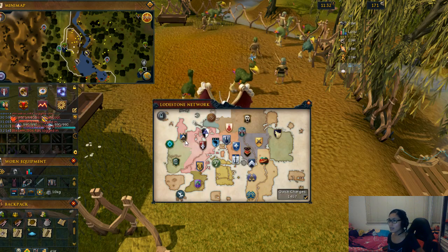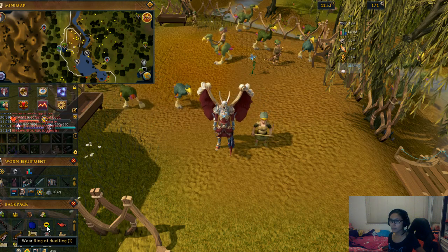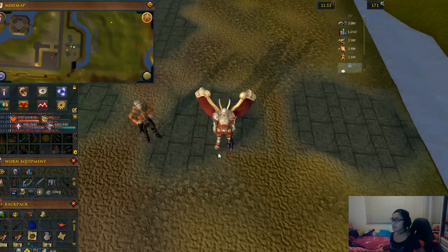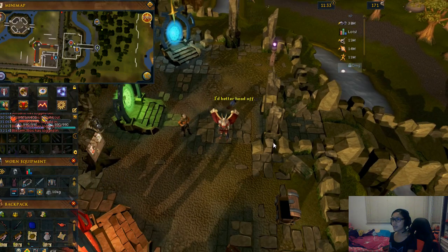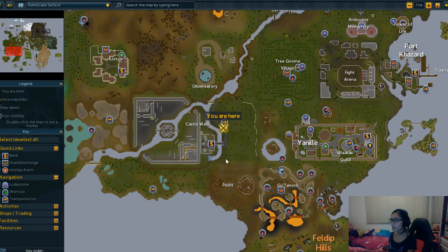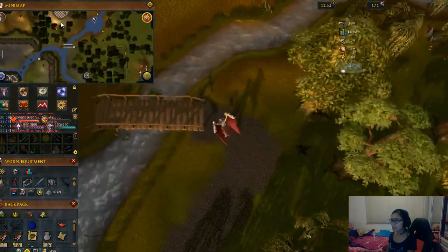You can either teleport to Yanille and run north to go to the observatory, or the quickest way is by using the ring of dueling. Just right-click it, use the rub option, and click the Castle Wars arena. The easiest way to get to the observatory is by teleporting to Castle Wars arena using the ring of dueling. Once you arrive, run towards north, pass through the bridge, and run north. As you can see on the map, this is where we are and the observatory is here.